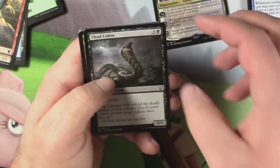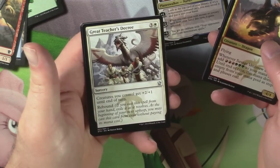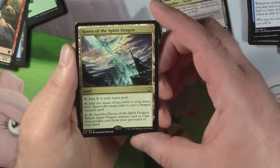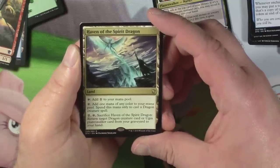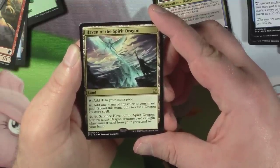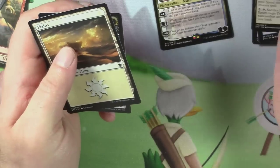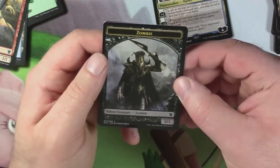Ukud Cobra, Savage Ventmaw, Great Teacher's Decree, and Haven of the Spirit Dragon. Tap it: add one colorless mana. Tap it: add one mana of any color to your mana pool — spend this mana only to cast Dragon creature spells. Pay two, tap, sacrifice Haven of the Spirit Dragon: return target Dragon creature card or Ugin Planeswalker card from your graveyard to your hand. In a heavy Dragon set, it makes sense.